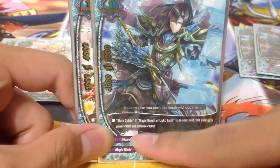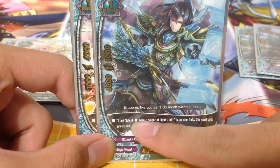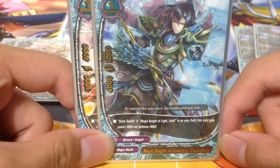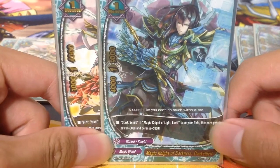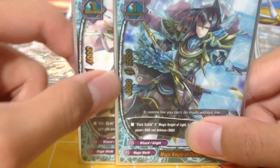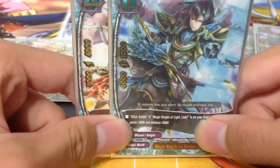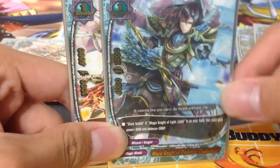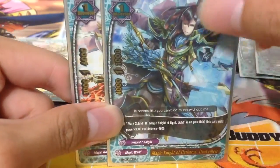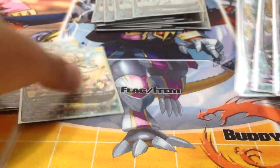Magic Knight of Darkness has a similar but reversed skill: if Magic Knight of Light is on your field, this card gets 3k defense and 3k power, making it 7k power and 6k defense. 7k power helps you hit strong size 3 monsters like Yummy Gallo and Dunkelhide. So 4 copies each. The spells in the deck are really good as well, like Quick Summon.